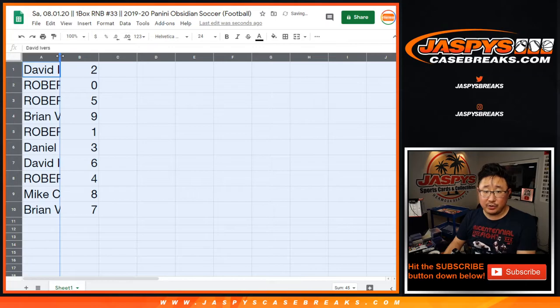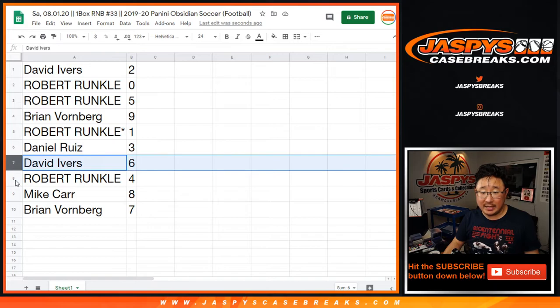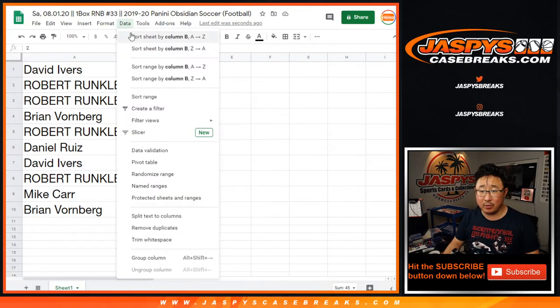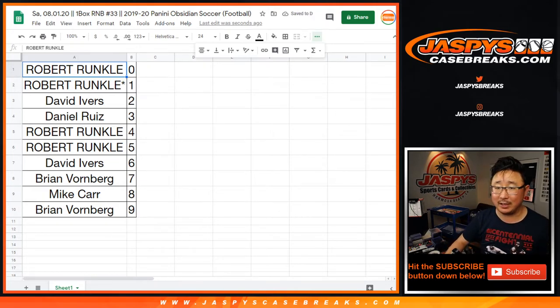So David with two. Robert with zero — Robert, you'll get any and all redemptions, including one-of-one redemptions, but that's a moot point because you also have one and five. Brian with nine. Daniel with three. David with six. Robert with four. Mike with eight. And Brian V. with seven. Let's order these numerically.